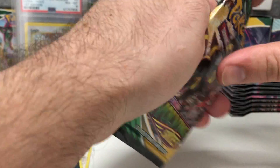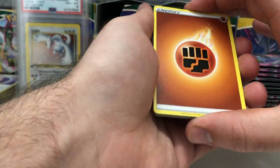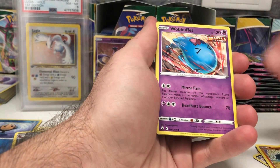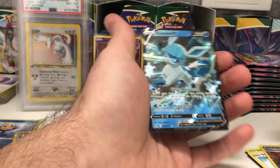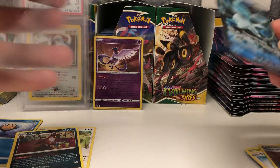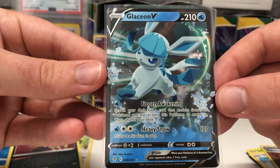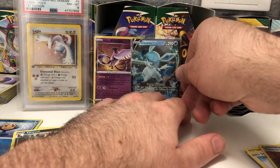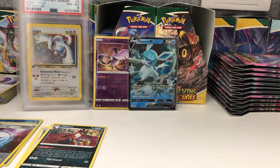Pack number 12, I wonder if we'll get a white code card here as well - yep there's our white code. Hopefully we'll get some sort of hit out of this one. We got a Glaceon V, so we're getting a V - that is better than nothing. Glaceon is a popular character, a lot of people really like Glaceon. Check out Glaceon's little pose there running with snow and blizzard behind it, it's pretty cool. I'm still looking for the Vaporeon and Glaceon V-Maxes and full art versions of them.